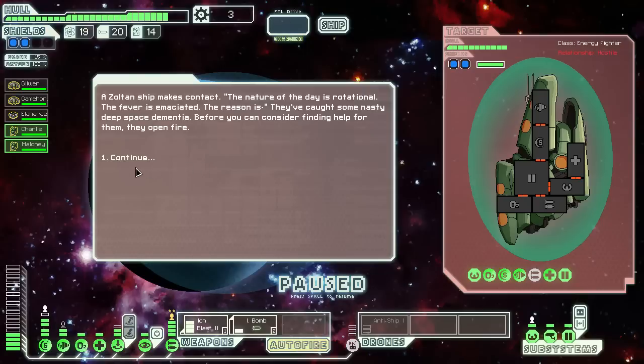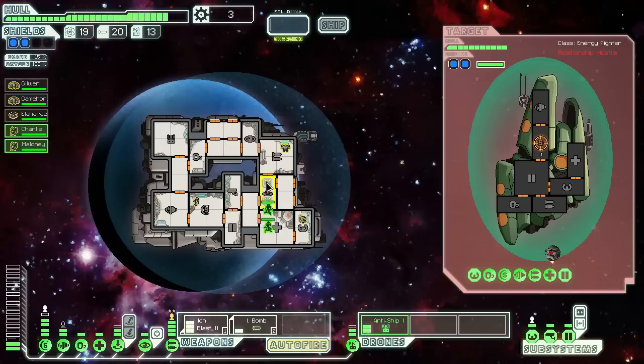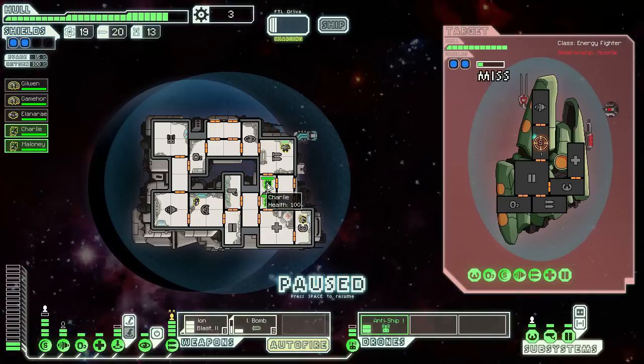A Zoltan ship makes contact. The crew is rational but emaciated — they've caught some nasty deep space dementia. Before you can consider finding help for them, they open fire. Why do you do that? It's always the same with them. Okay, you go in here... and I missed. Missed again.